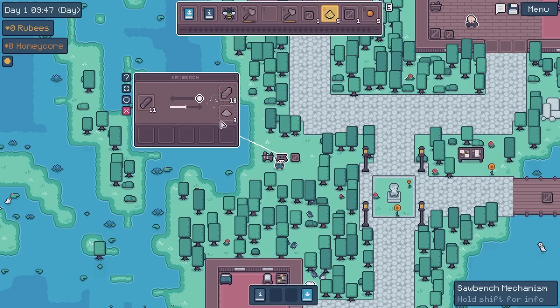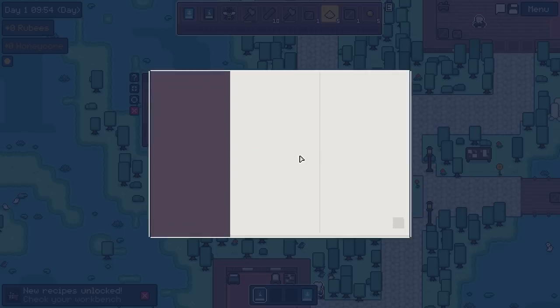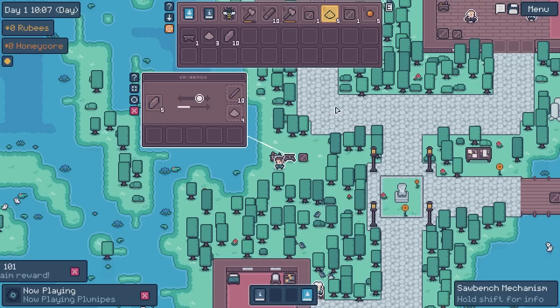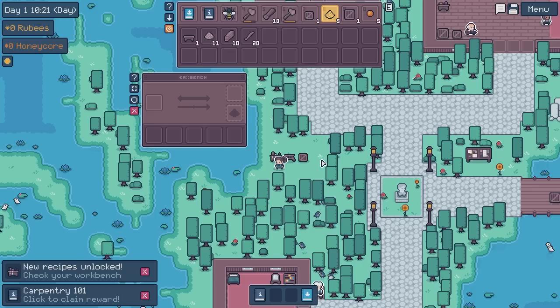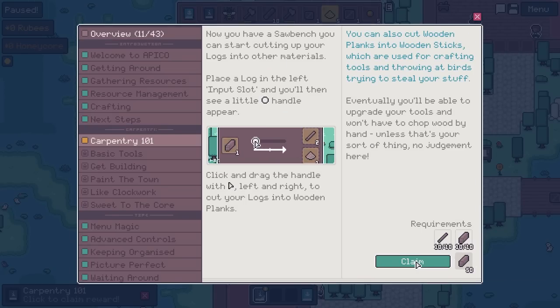We'll just get 20 planks — there we go, and I'll take all of these out. New recipes are unlocked on the workbench. We needed 10 sticks — sticks are made by cutting up the planks, giving two sticks from each one. Much like Minecraft, there's a lot in this game similar to Minecraft or some Minecraft mods. You can also buy music — I've always enjoyed the idea that music is a reward, not just a given, and you can slowly build up your in-game library.